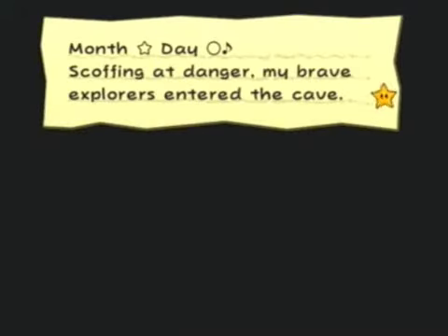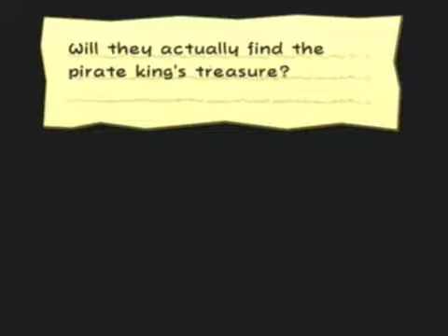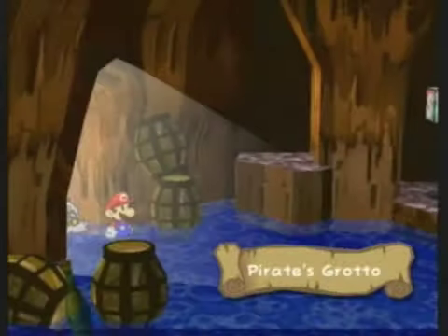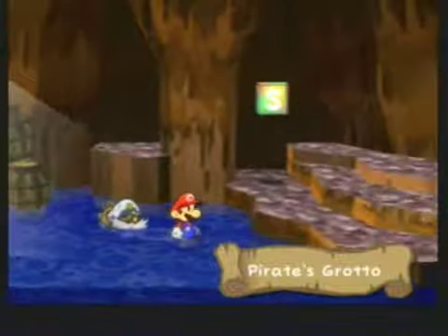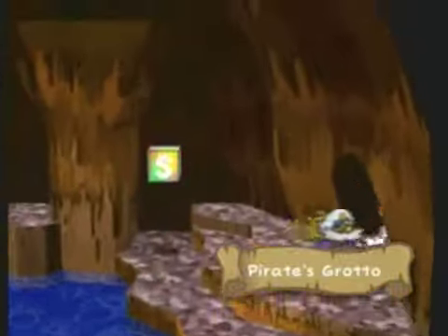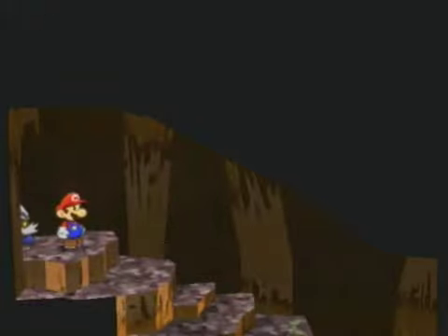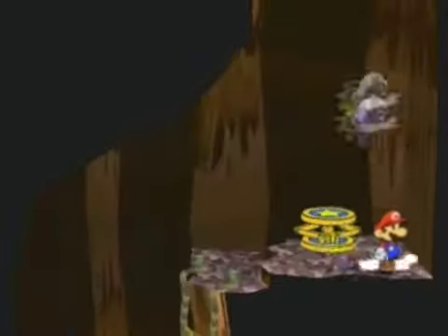Murth Star, day circle musical notes. Scoffing at danger, my brave explorers enter the cave. Will they actually find the Pirate King's treasure? I tremble with anticipation. Welcome back to Waterpark Rangers, let's play Paper Mario and the Thousand Year Door. In the last episode we solved the secret of Skull Rock, and in this episode we're plunging into yet another dungeon.